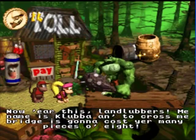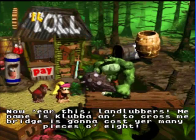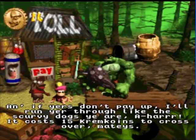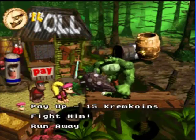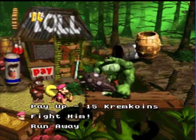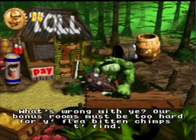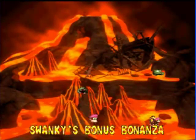Now here it is, landlubbers. My name is Clover, and to cross my bridge is going to cost you many gold pieces of eight. And if you don't pay up, I'll run you like the scurvy dogs you are. It costs 15 gold Kremkoins to cross over me. Basically I can pay him, but I don't have 15. So I'm going to try to kick his ass. He'll smack you stupid and make you regret ever choosing that option. Luckily, you don't lose a life or anything - it's just there for lols.